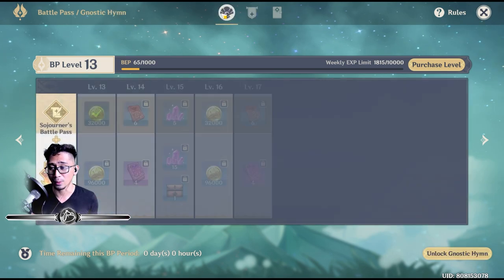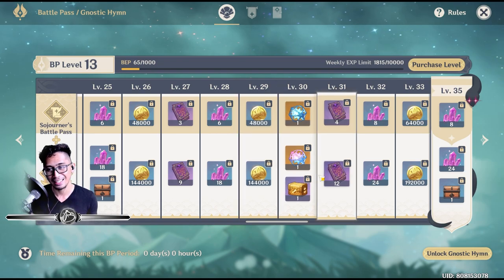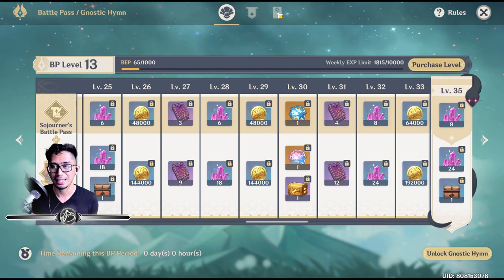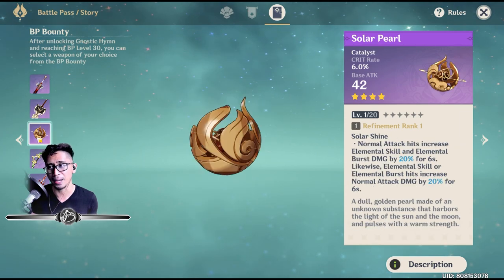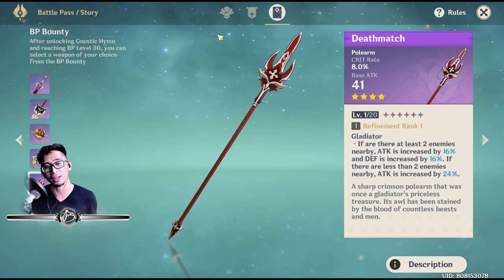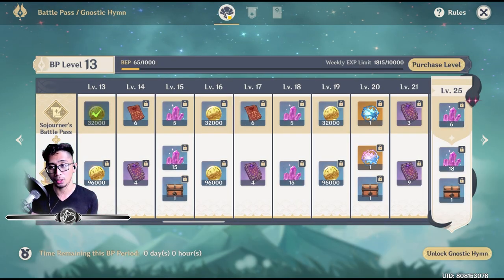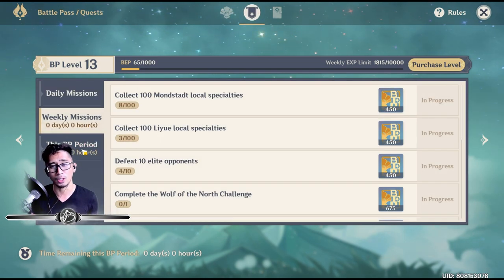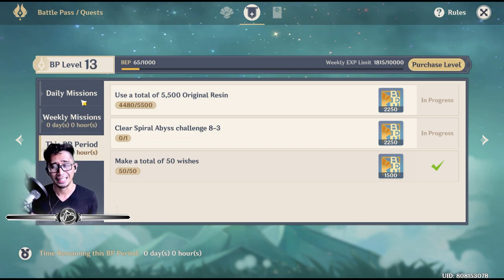The only option if I want to get the good stuff — especially the battle pass weapon — is the BP bounty at battle pass level 30. The BP bounty weapons are: the Black Sword, the Serpent Spine, the Solar Pearl, the Viridescent Hunt, and the Deathmatch. These are the five weapons you can get when you hit battle pass 30. Normally you can accomplish this free-to-play as long as you finish all the daily and weekly missions.